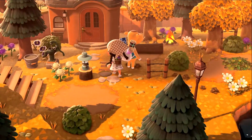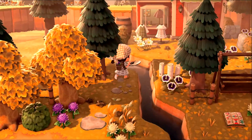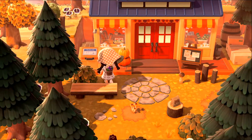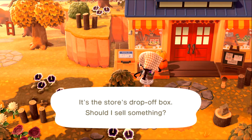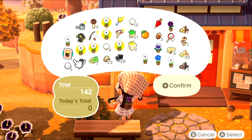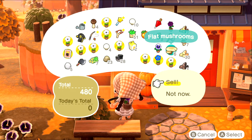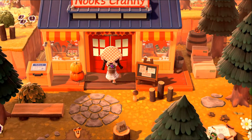We definitely need to buy some rugs later — I always forget about buying rugs. There are some very pretty ones we could probably use for our house. Let's sell some of the flowers really quick, and the recipe I already have. Let's check Nook's Cranny — maybe there's something we could use.